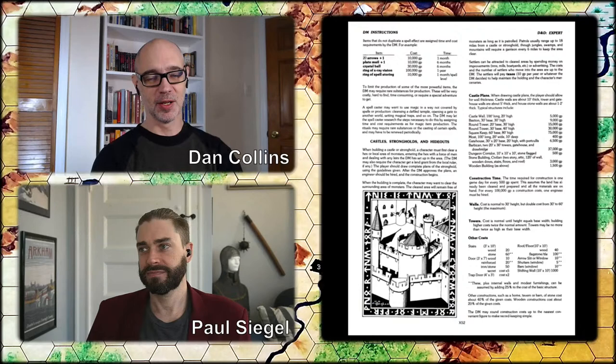Steven Wendell in chat agrees — favorite page of the book — and I totally agree. He adjusted the prices a bit; the second table is the same supplemental table for stairs, doors, trap doors, and all kinds of stuff. I have actually had player characters at a particular level go through this page and construct a castle on graph paper, playing in the Basic D&D Known World.